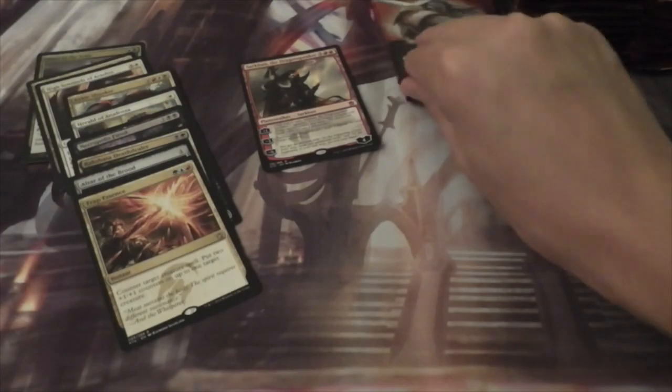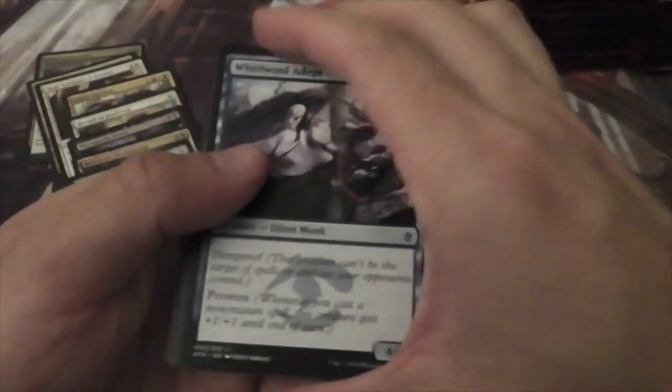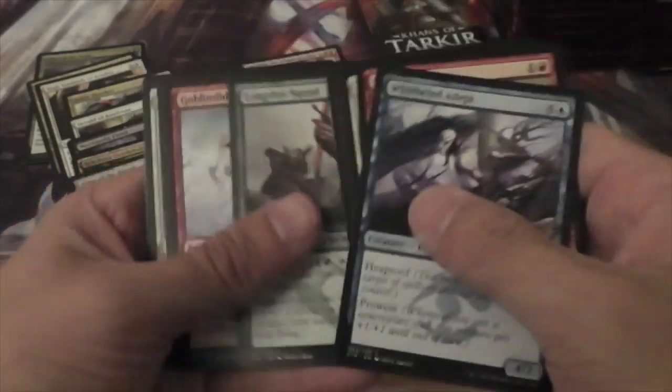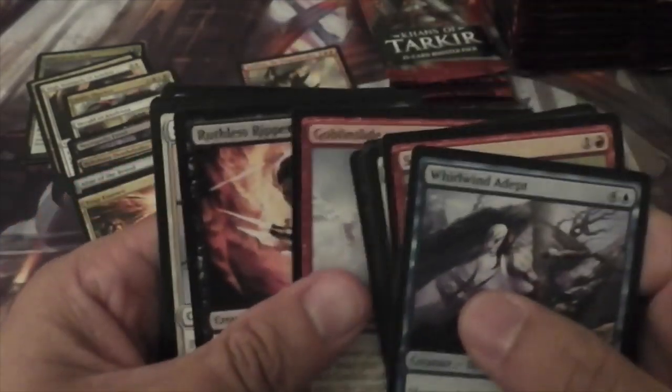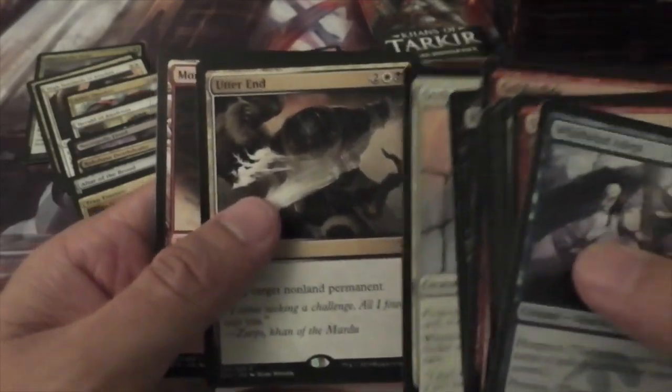I apologize for that — I didn't realize it was sitting way out of sight. A Goblin Rabblemaster... Reckless Ripper, Seeker of the Way, and Utter End.